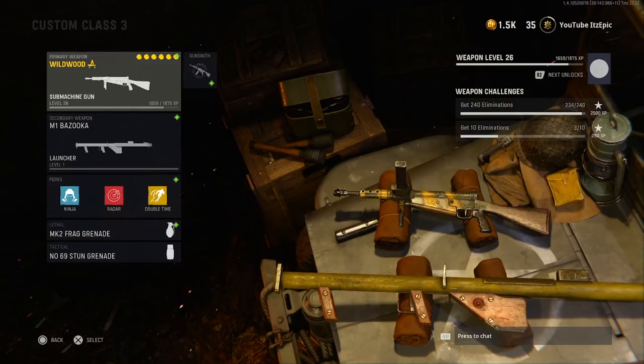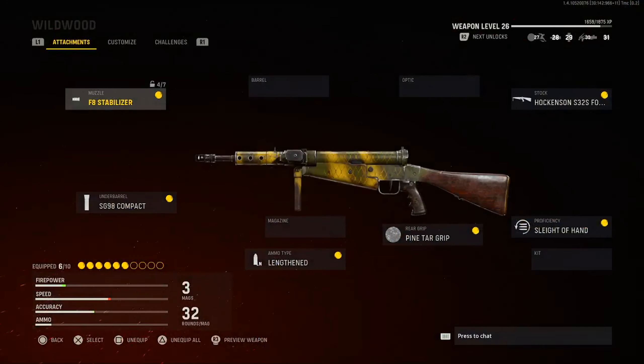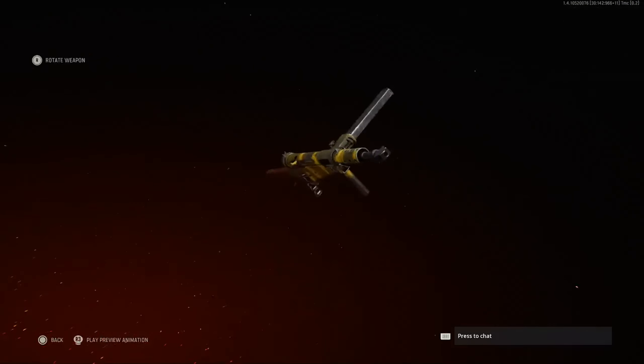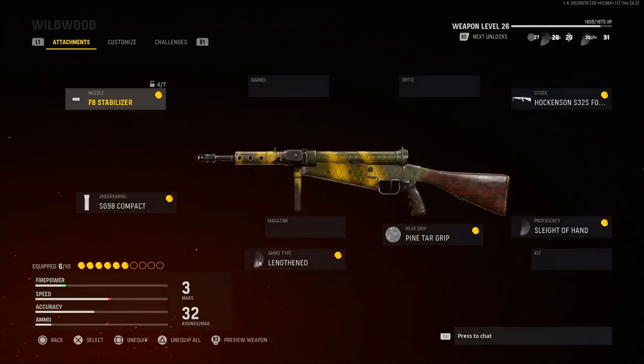Yo, what is going on everybody, it's Epic here and in today's video we're going over the Wildwood Sten blueprint. I gotta say this gun is pretty nice — not so much the blueprint, but the gameplay with the gun is pretty nice. It's almost exactly like the Sten from World War II.